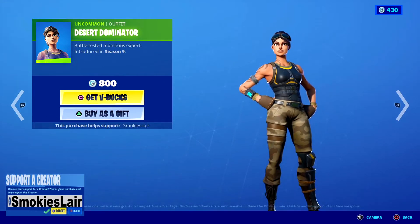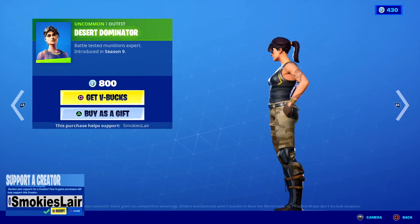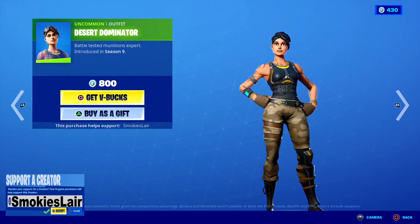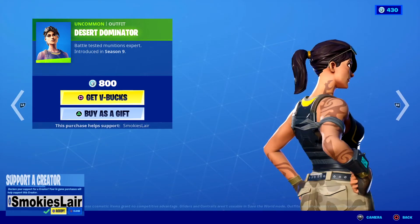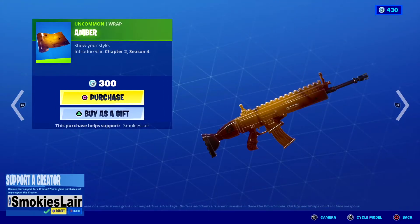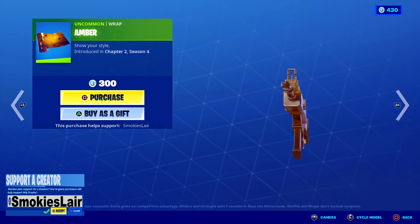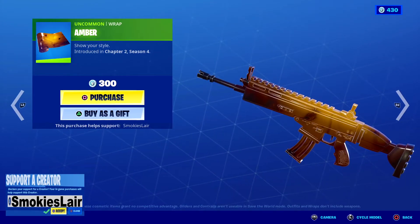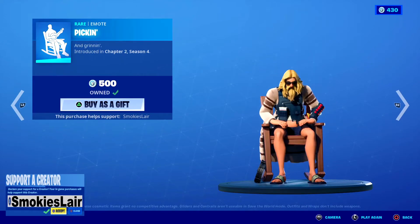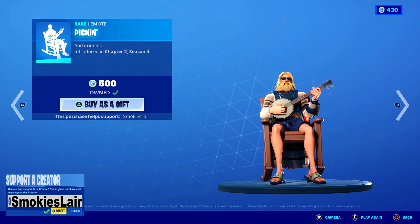Alright, after that we got the Desert Dominator. Normally default styles that are just redone with a few things aren't my thing, but I like that vest and her tats, so I'll give it to them this time. Alright, after that we got Amber — this thing is sick, man, I love how this looks. Oh that's cool! Alright, after that we're moving to Pickin — I mean, you gotta look at how regal he looks here.